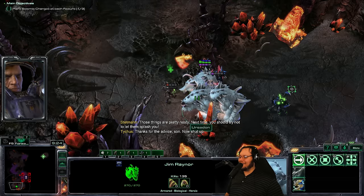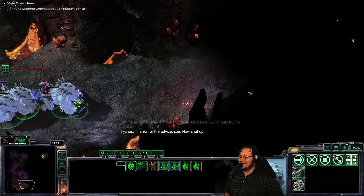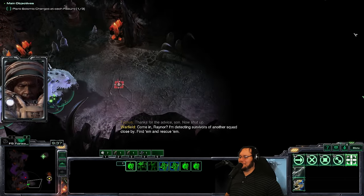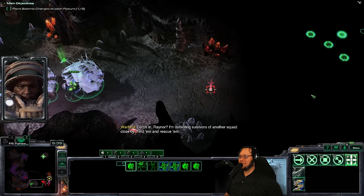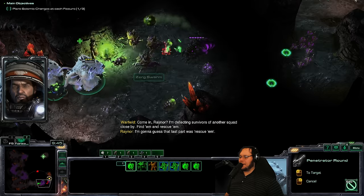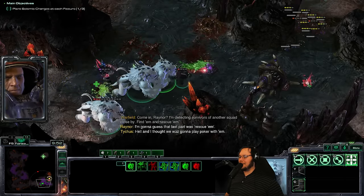Right now Tychus barely has more kills than my medic equivalent. This is the most dangerous medic in the Koprulu sector. We go this way. Well, that Ursadon just tanked the Banes — that's all I need.